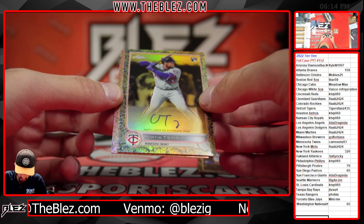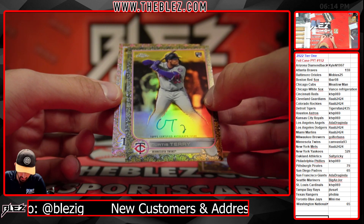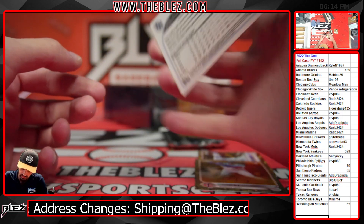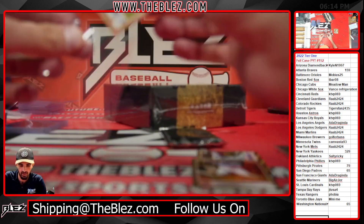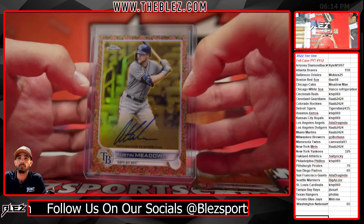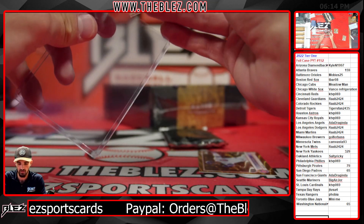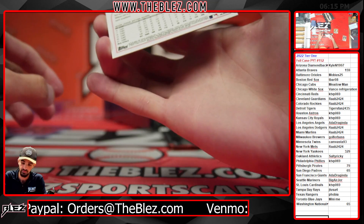I think this is red behind it for the Rays. I don't see a rookie logo though — Austin Meadows. Austin Meadows, that's numbered to 25. Check the numbering on the others: Curtis Terry is numbered 299, it's the base auto. Contreras should be numbered low — number to 25.